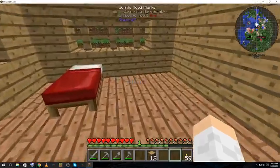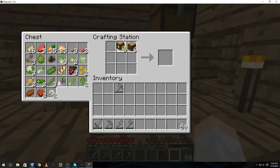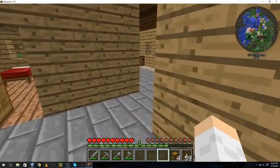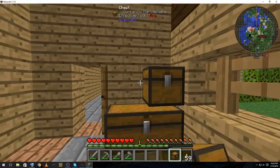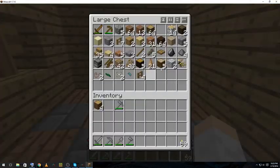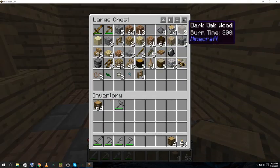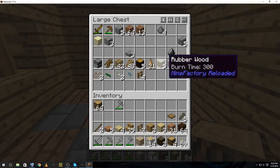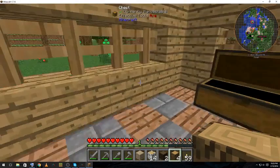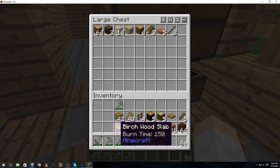Our guest bedroom — most people have stayed at houses where the guest bedroom doubles as a storage area. It's going to have a bed in it so it's a bedroom, but it's also got chests for organizing. We just need a storage area over here. We are coming up on 34 minutes now, so this would be the outro.